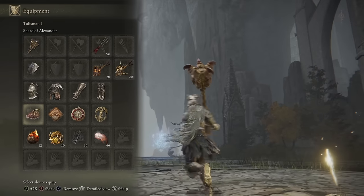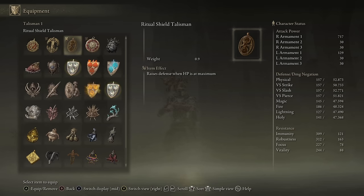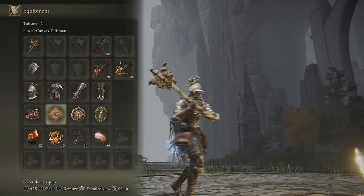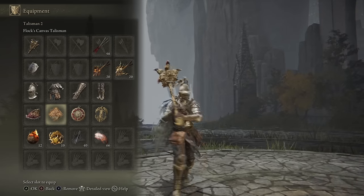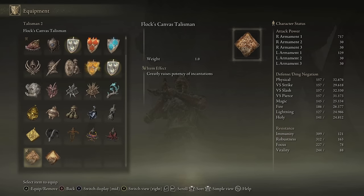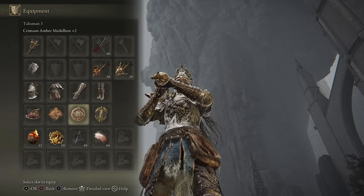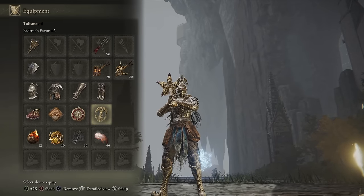For talismans, my first slot is one I swap around — starting with the Ritual Shield Talisman to enhance defense, then swapping to the Shard of Alexander to boost the Ash of War. My second slot I might switch between the Flock's Canvas Talisman to enhance incantation potency, or a Jump Attack boost depending on whether I'm leaning more on the weapon or incantations. I also have the Crimson Amber Medallion +2 for HP, and the Erdtree's Favor +2 for HP, Stamina, and Equip Load.